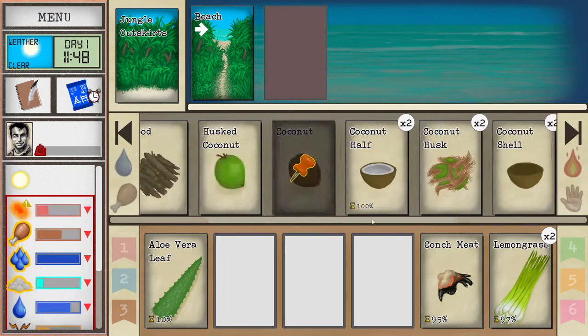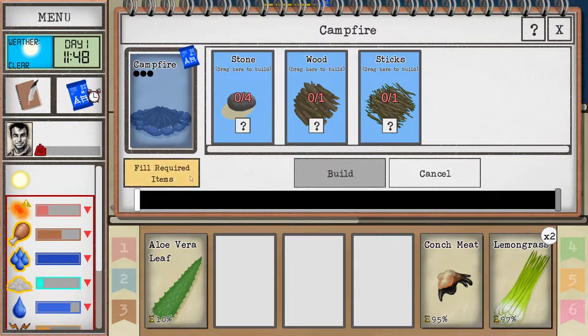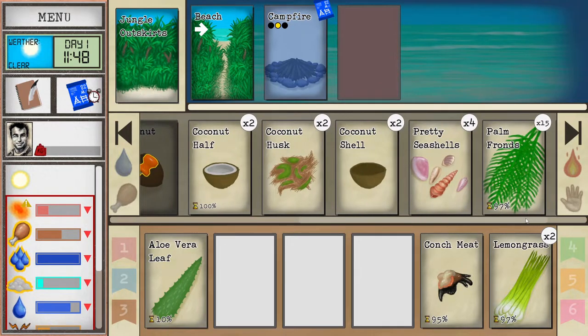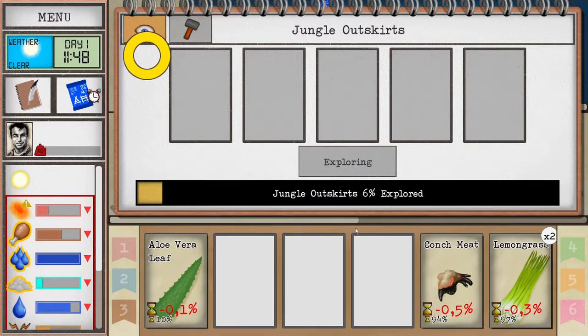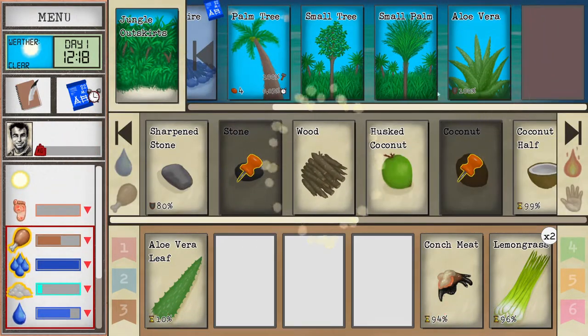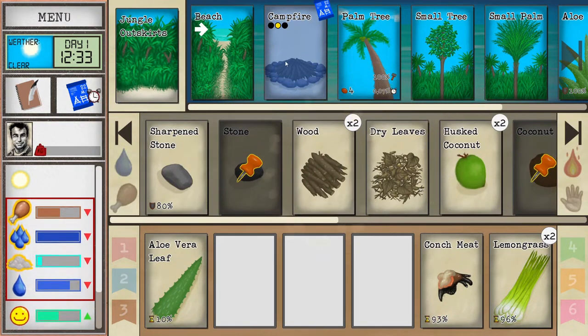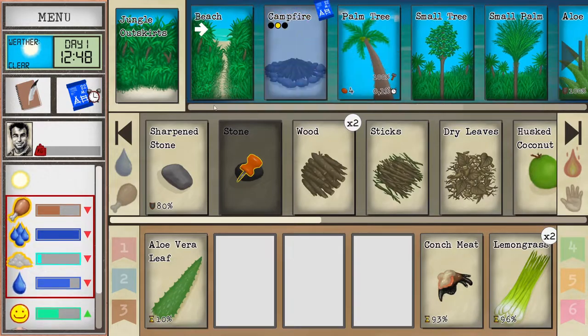Next we want to make the campfire. The campfire is a basic thing you start with unlocked but you'll need some stones, wood, and sticks. This is one of the first major things you really want to make — it will allow you to cook food and stay warm at nights. There's a little RNG in the game but you'll find everything eventually.